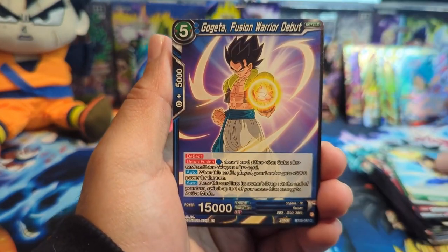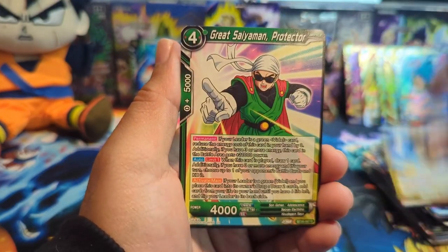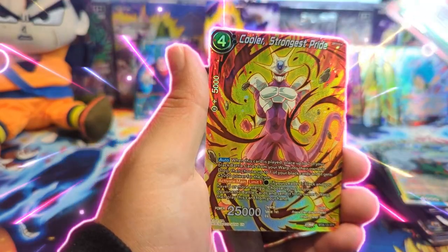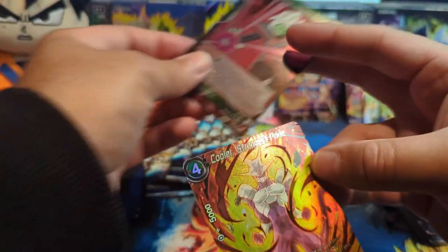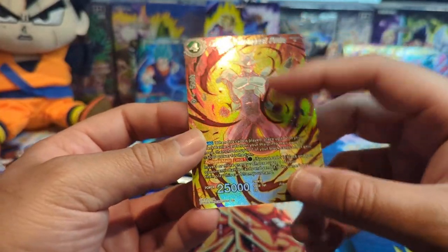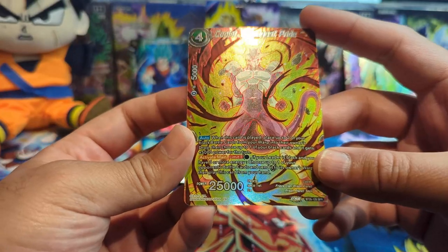No matter what, things just keep slipping and work has gotten super busy too. Finding the time — I just appreciate y'all listening to me rant. We have A Few Zamazu, and — okay, this is another SPR! Let's go! Cooler Gold: Strongest Pride. The texturing is all over the card — that looks really nice.